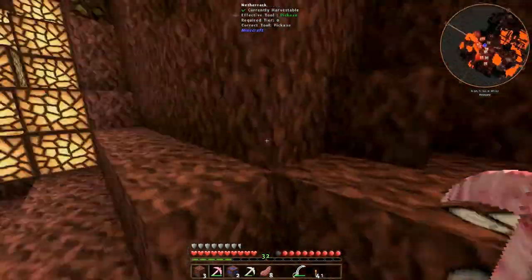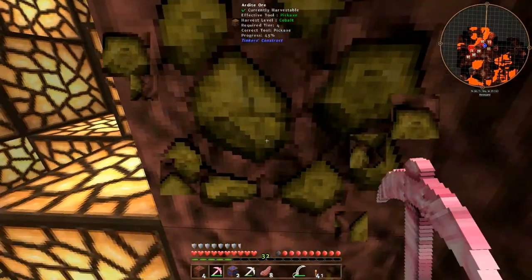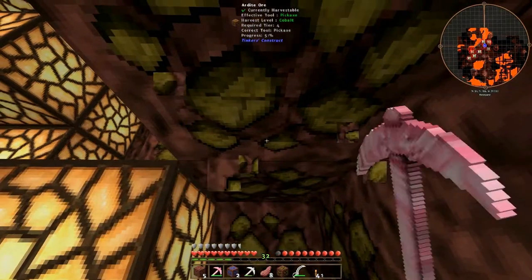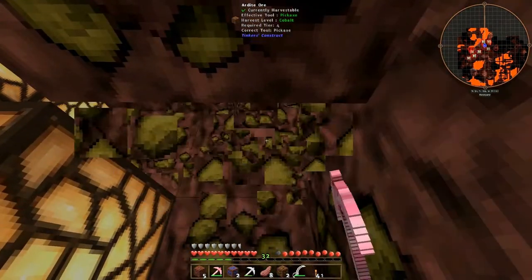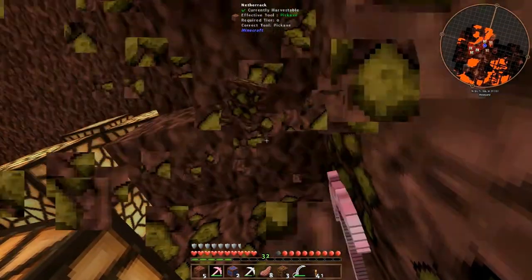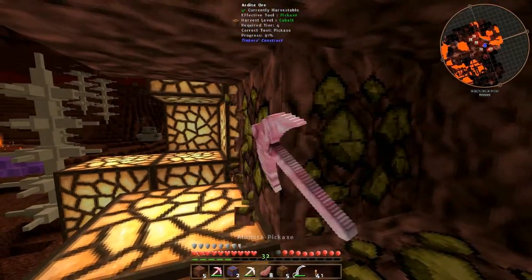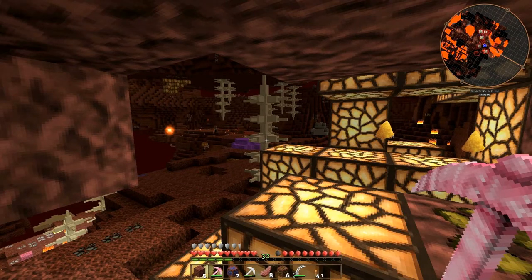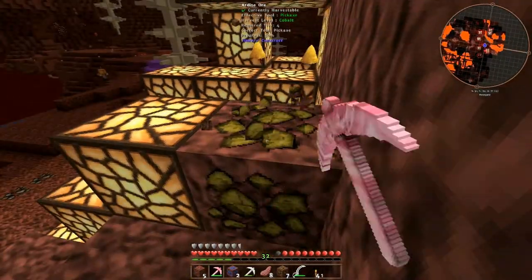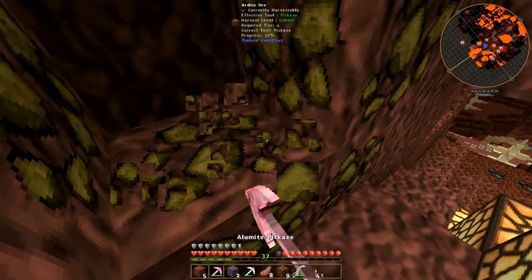What else do we need? We need the ardite or something. This is the one we need - let's get this. Get all this. What the fuck was that? I see that orange wisp over there. Looks like he means business. I don't know what he does. Hopefully he can't kill us. I like that he makes so much noise. So let's get this ardite.